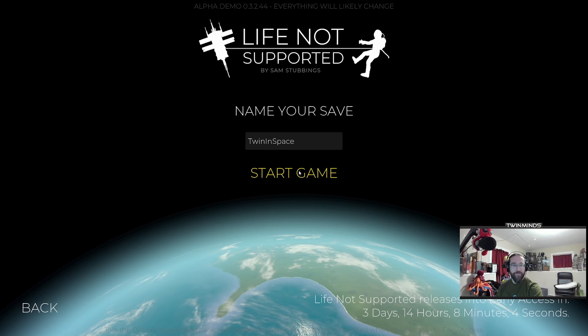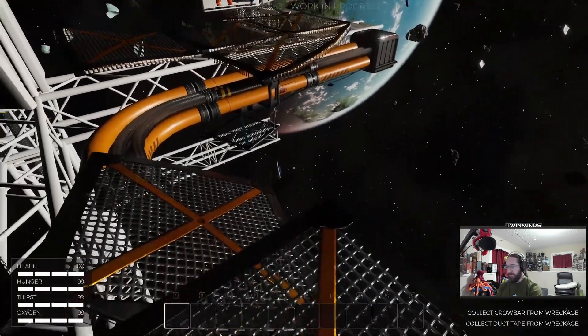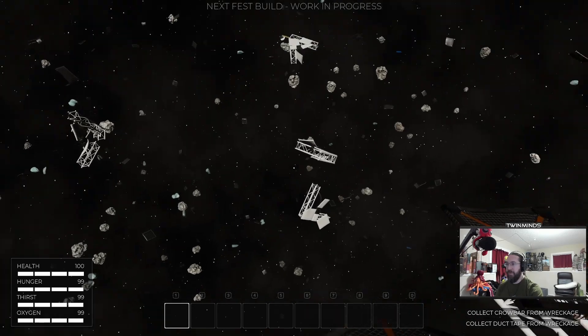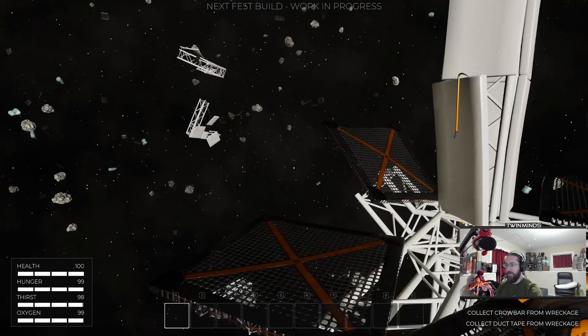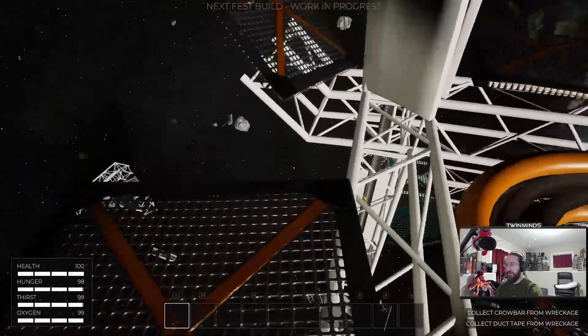Twin in space! Hello, demons. How you doing? You are home. Welcome, welcome home. Life Not Supported, in space. It looks like we have a little bit of a rough situation around us — a little bit of disassembly of the space station.